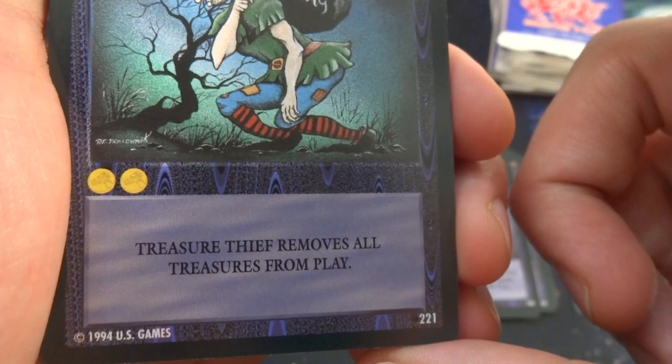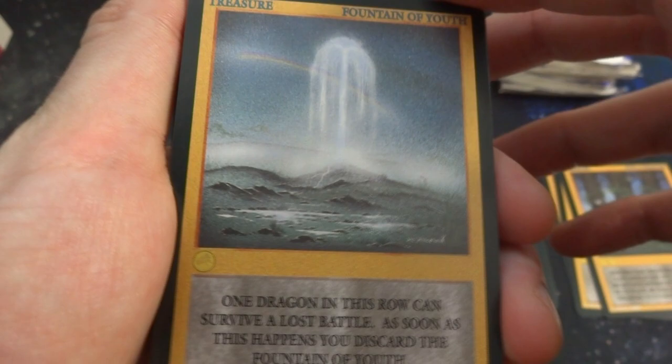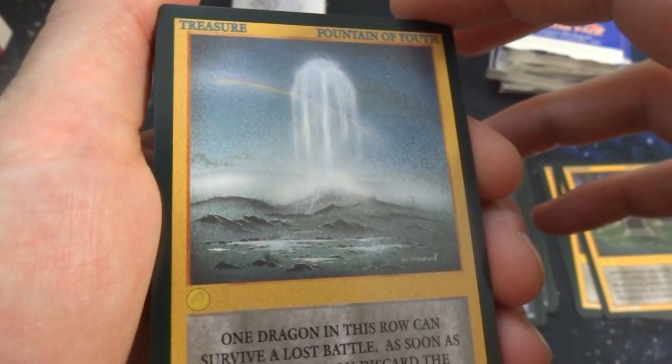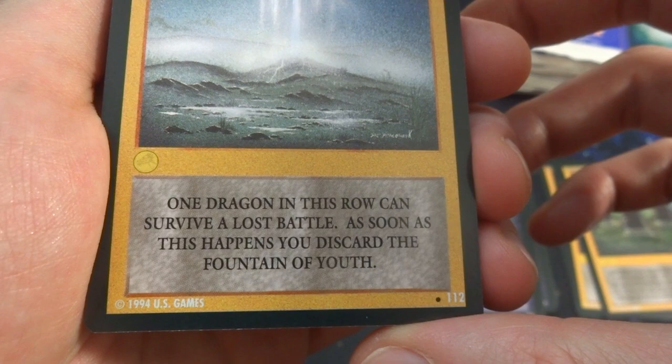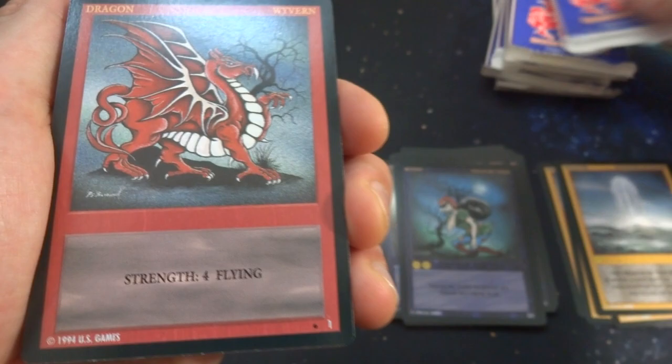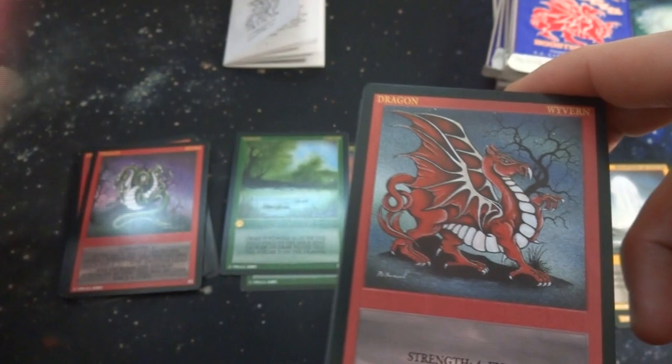Got a Fountain of Youth with a beautiful rainbow in the background — all the art is drawn by one person, super impressive. Everything is very nicely blended together; I wish it were a little more vibrant. One dragon in a row can survive a lost battle; as soon as this happens you discard the Fountain of Youth. One gold, and it saves your dragon. Got another dragon — the Wyvern, the big beast on the pack, even on the box! Strength four, flying — it is the number one card; I wonder if that's the most valuable card in the whole set.